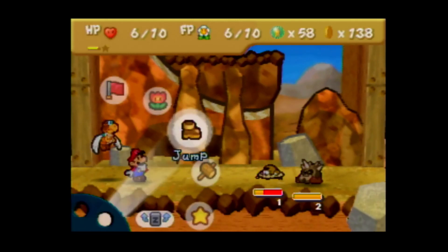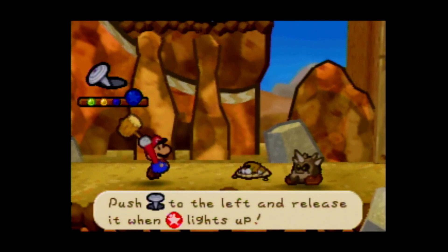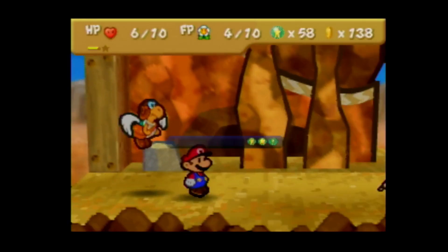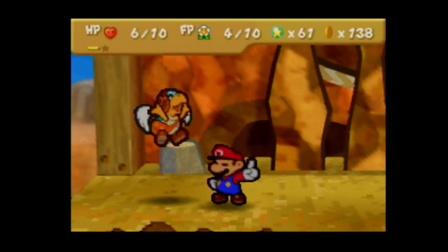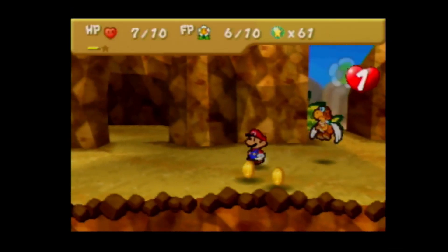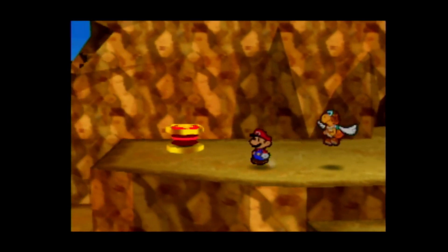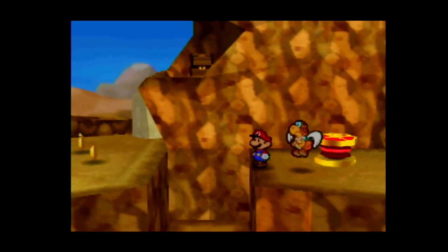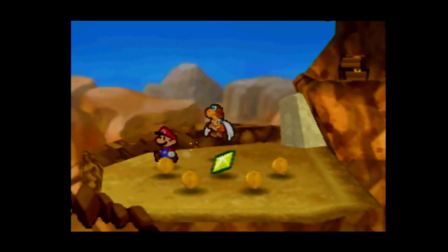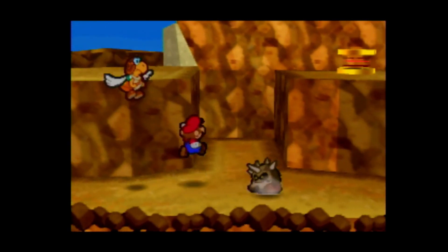There is another Cleft. If there are no Clefts, then I will stop doing Quake Hammer, but there keeps being Clefts, so I will keep using Quake Hammer. Good to know - if you fail it, it will just do one to all opponents typically, but because I have Power Plus, it does two to all opponents. That means I don't actually need to do the action command for anything here, as long as there's not a whole bunch of Monty Moles. If there's only one Monty Mole or no Monty Moles, I don't need to do it at all.